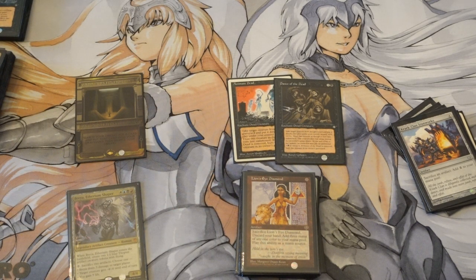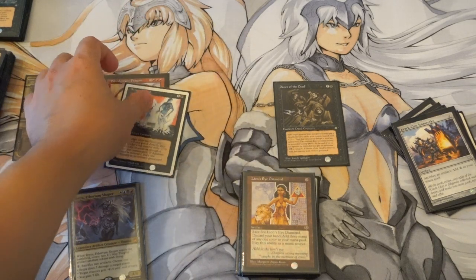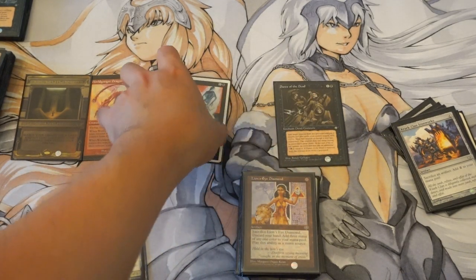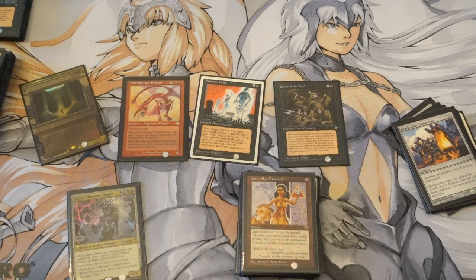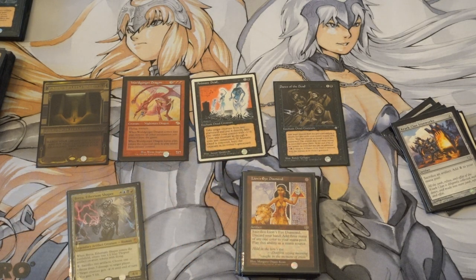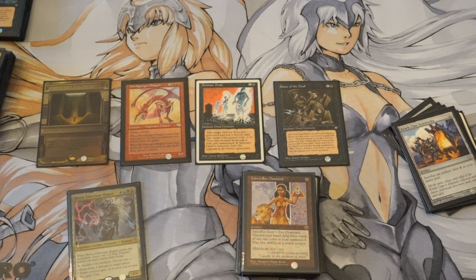The combo works like this: when you enchant the dragon from your graveyard it comes into play, removing all other permanents you control including the enchantment. Whenever it leaves play, the removed cards return under their owner's control. So Animate Dead targets it, it comes into play, removes the Animate Dead, then dies because Animate Dead is gone, and then Animate Dead comes back and targets the dragon again — it loops pretty smoothly. Of course opponents can counter, and the battle is typically over Animate Dead or Dance of the Dead rather than the Entomb.